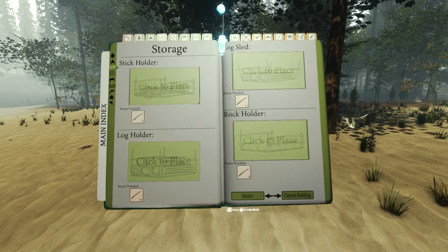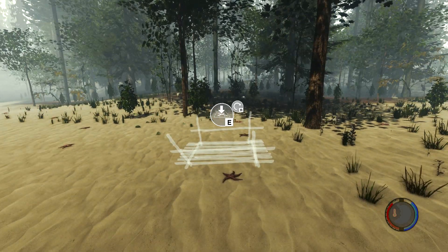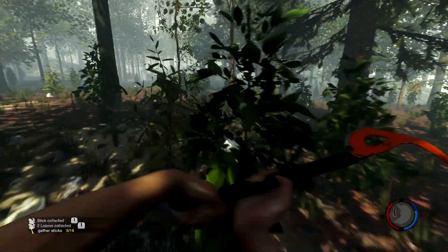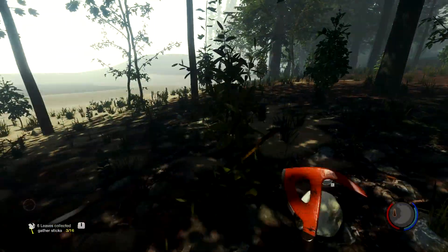It should be under storage — I think it's the third or fourth one to the right, second page top right. You're going to want to go ahead and place that down and then start collecting sticks. You're going to need 16 in total. I already have three so this might take a little bit — I'm just going to go ahead and speed up the video until I'm done.